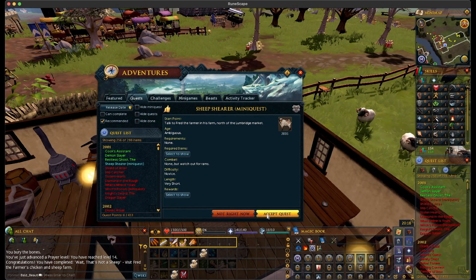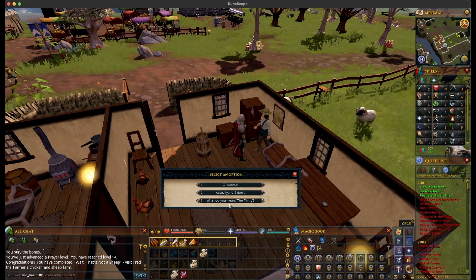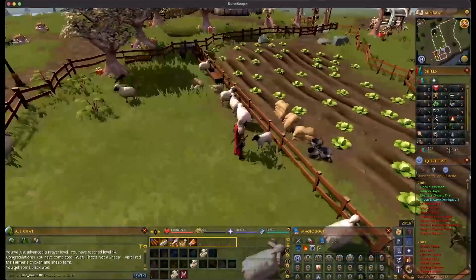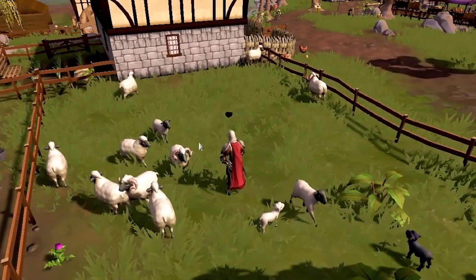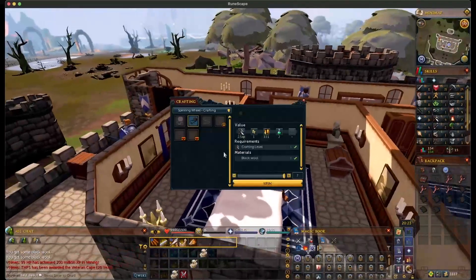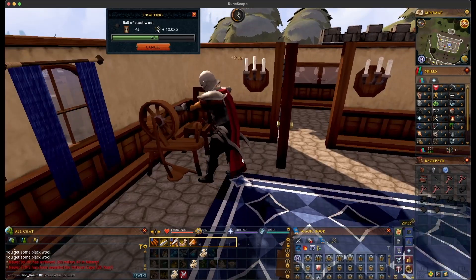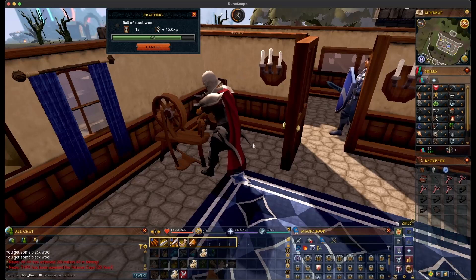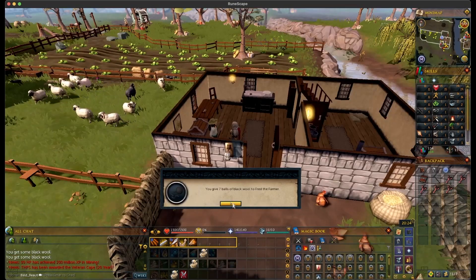Dude, if I had to name one quest that's not even considered a quest that just sucks, it is this one. This quest is probably the worst one ever created — it is Sheep Shearer. You effectively have to go and shear those black sheep. There aren't that many of them, so you've got to wait for them to respawn, and I had no idea how much black wool I actually needed. So I got like seven.